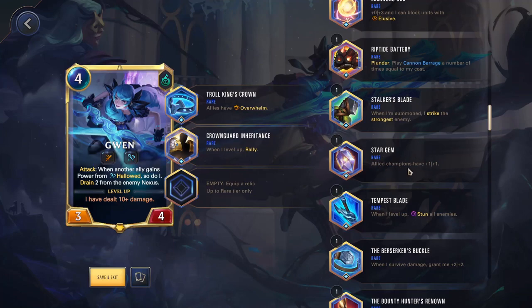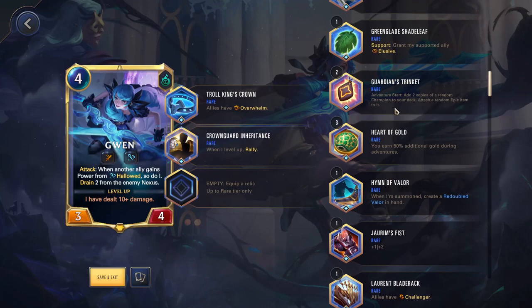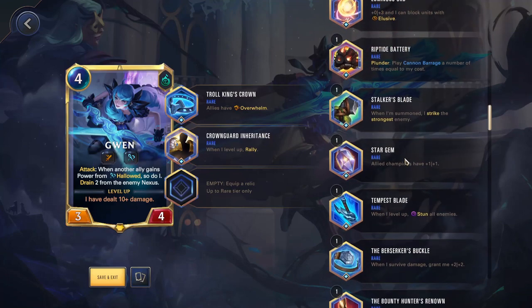Star Gem — allied champions have 1-1. If you're going to be playing more of a support role, this can be very nice. I would probably pair this with Guardian's Trinket. It's fine and would be a fun thing to do when trying to make an interesting build. Is it something you're going to often run? No.